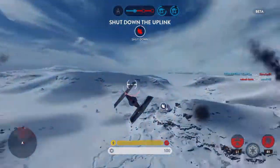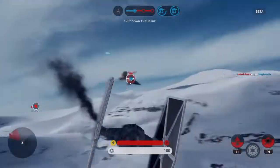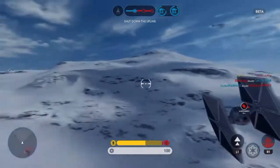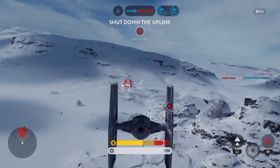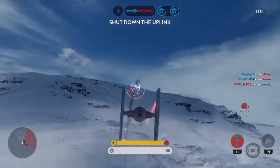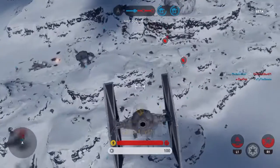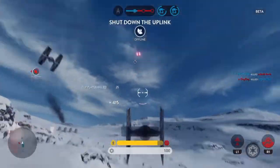Rebel troopers have activated the uplink station. In order to protect our walkers, you must deactivate them. Rebel fighter down. Rebel ship down. We deactivated the uplink.